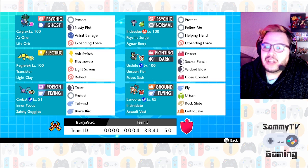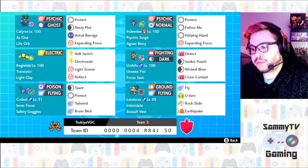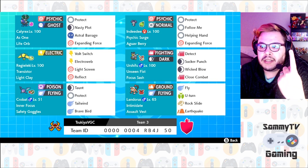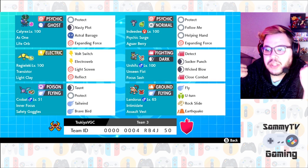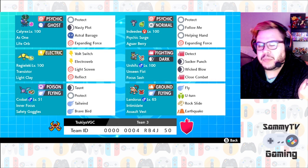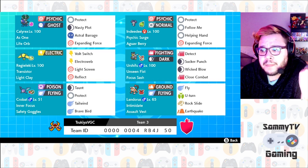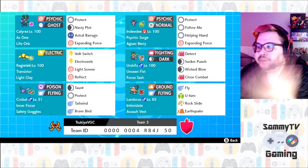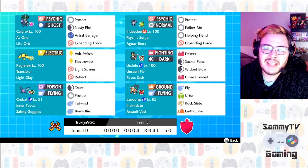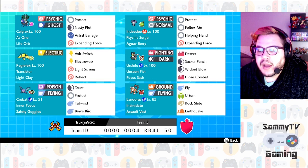Last but not least, we have Landorus-T — good old faithful Landorus. Very standard moveset: Fly, U-Turn, Rock Slide, and Earthquake. U-Turn is for repositioning and spreading Intimidate. For example, into something like Zacian, you can lead Regieleki and Landorus — Regieleki uses Electro Web to outspeed Zacian, then Landorus U-Turns or uses Earthquake for the knockout. You can also U-Turn and switch back in for another attack drop, getting Zacian to minus-two minus-one speed, making it much less threatening. Landorus rounds out the team, helping with opposing steel types and physical attackers like Urshifu and Tyranitar.